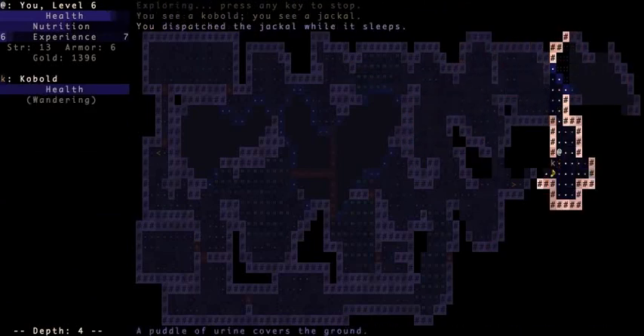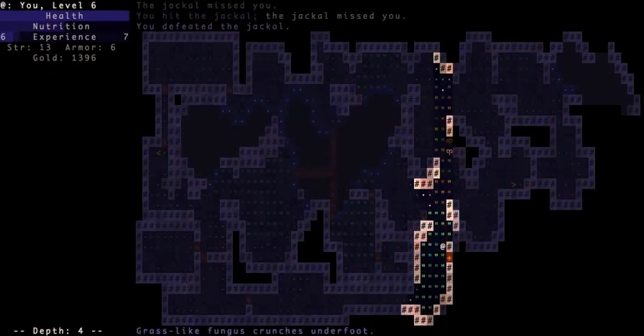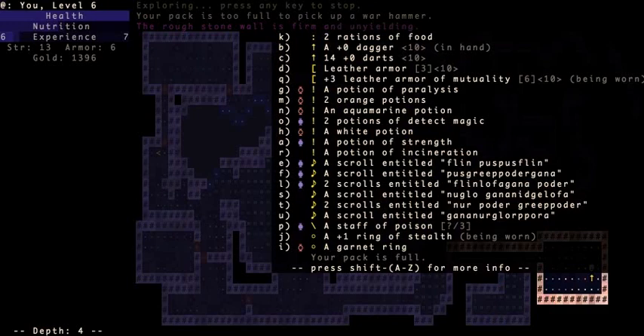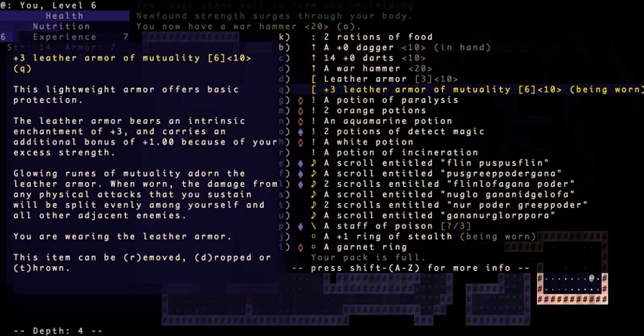Monkeys kinda suck. I'm not surprised he's dead. Two potions of detect magic. Too full to pick up a war hammer — I need to use this potion of strength. Now I have a war hammer. Plus three — love the armor of mutuality. The damage from any physical attacks that you sustain will be split evenly among yourself and all other adjacent enemies. So if I'm next to a few, that's probably why those jellies were so easy. As soon as one of them hit me, all the other ones took damage that were touching me. That's a good trait to have on my armor.